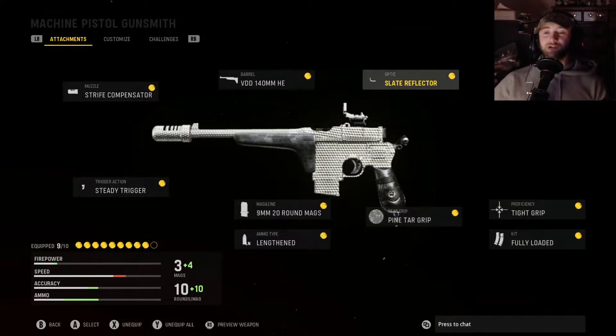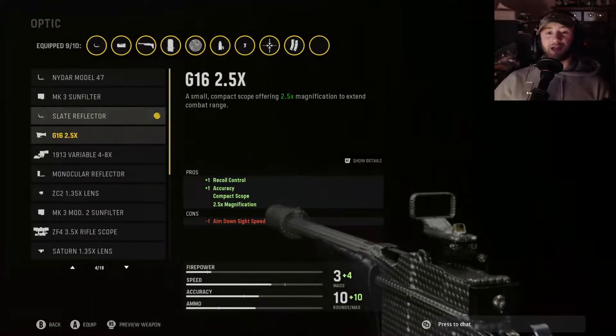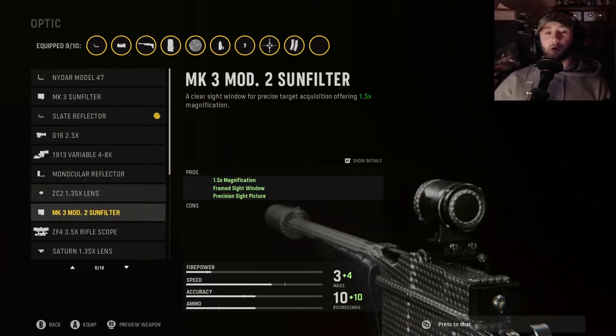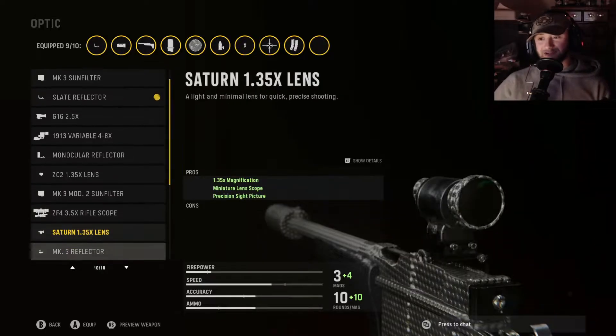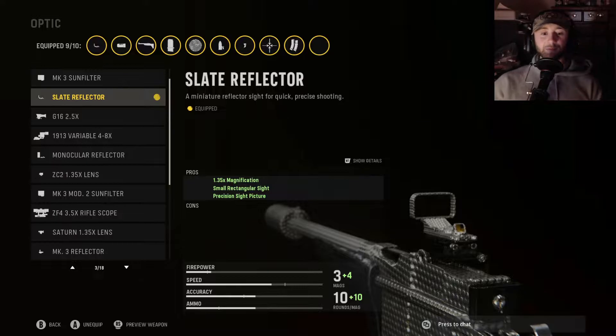Fully loaded because you burn through bullets so fast with this thing. The compensator and the slate reflector — when it comes to optics, you can throw on one. If there's a different one that has a more preferable sight picture or reticle design for your taste, by all means go with that. But I really like the slate reflector.